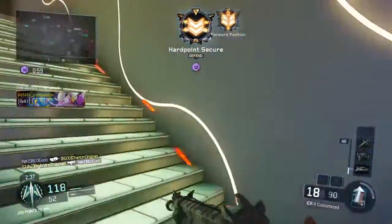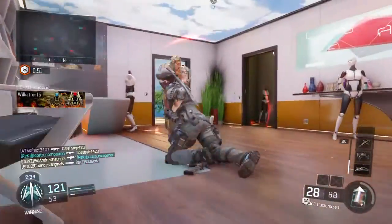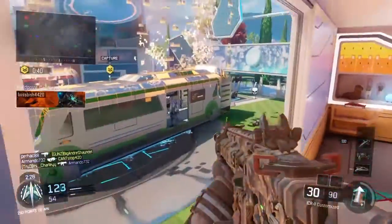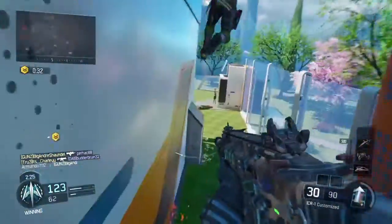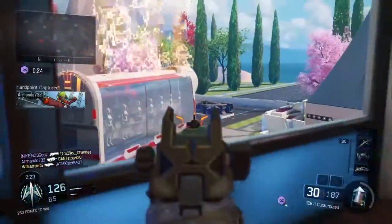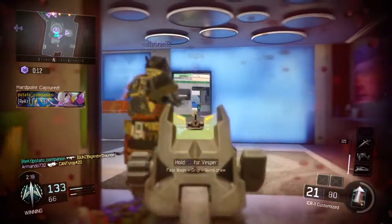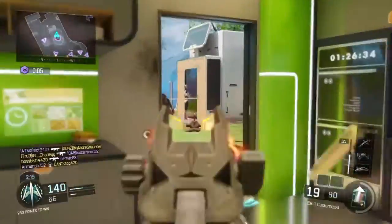Hostile AT-XT in your AO. Hard point contested. Hostile counter UAV is online. Hostile UAV above. Hard point lost. Friendly UAV inbound. Care package inbound. Hard point is ours. The 54i could use your skill. Friendly UAV inbound. Hard point lost. Hard point locked down. Hard point lost. Hard point identified. Hard point is ours. Hard point lost. Hard point locked down.